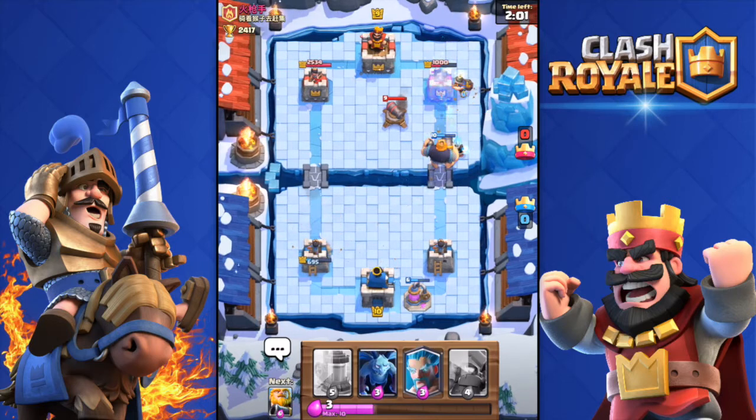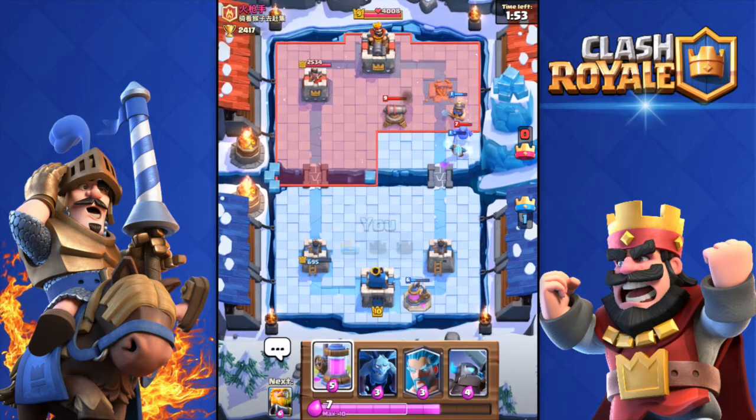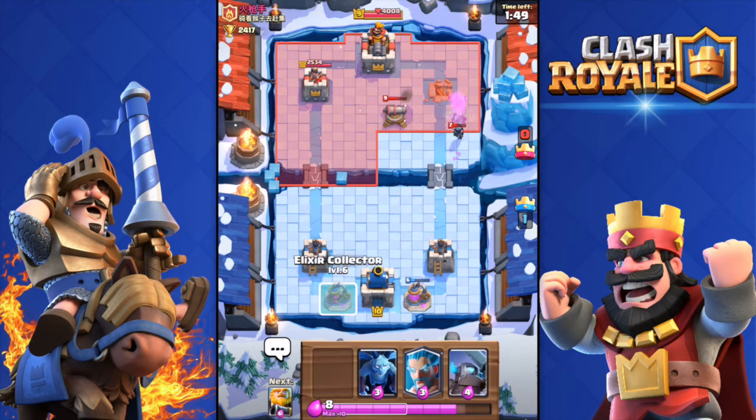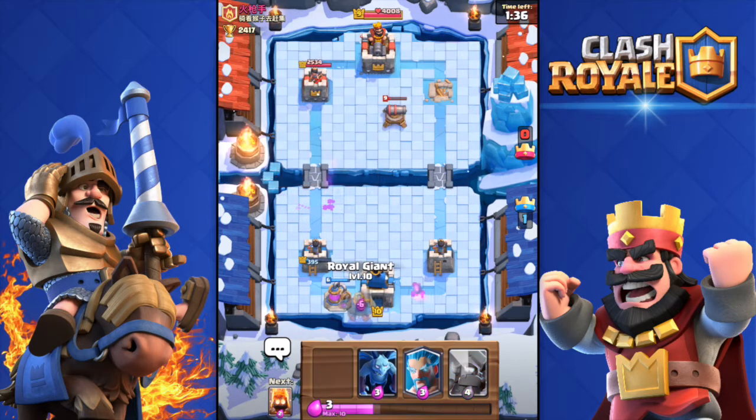He did get my tower down to 695 health, but I will actually take out his tower over there - there we go, perfect. His Mini Pekka is almost dead. I'm not going to worry about his Fire Spirits. He threw some Goblins - not a big deal. Two Elixir Collectors down.